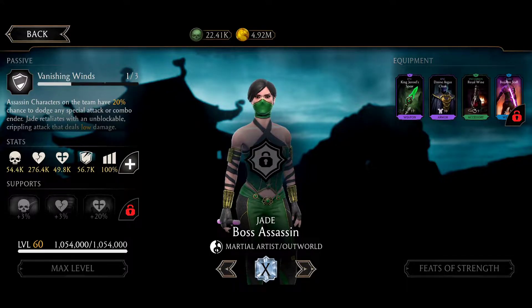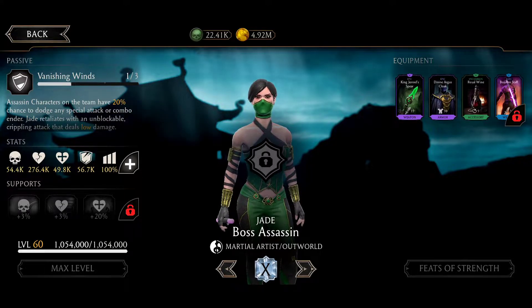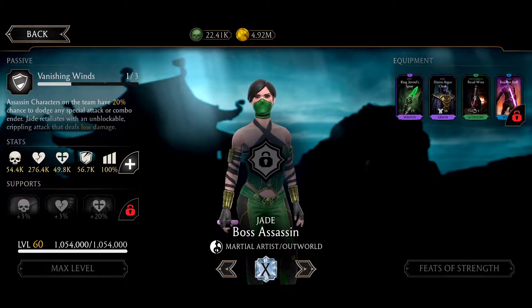The Divine Argus Cloak has the same effect — extra health boosts and a chance to apply random debuffs while she gets block broken. The Royal Weiner gives a chance to get lucky buffs on combo enders, some extra health boosts and damage boosts. And her staff can get some critical chance boosts.